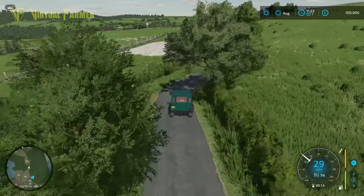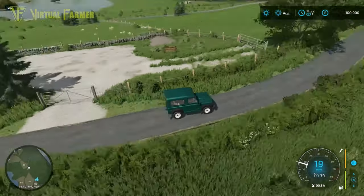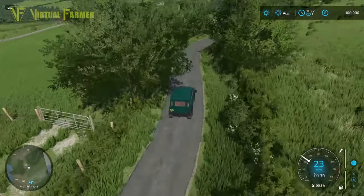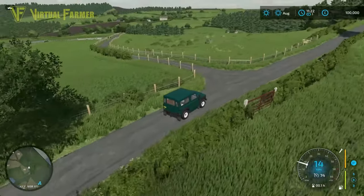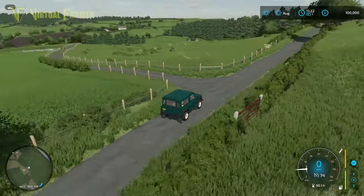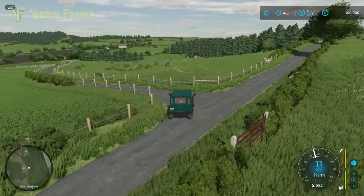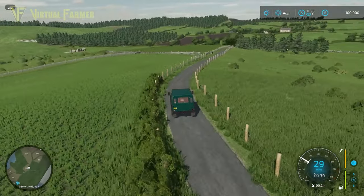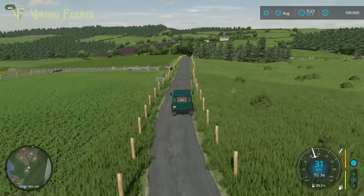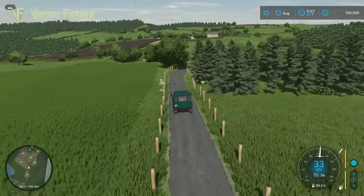As we head up here there's a little area that could be a placeables area. There doesn't seem to be much of a town anywhere around on this, and I think up there is actually the edge of the map. There isn't a direction on this map that isn't gorgeous to look at — everywhere is gorgeous.